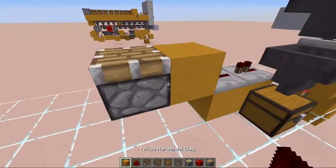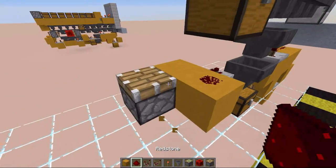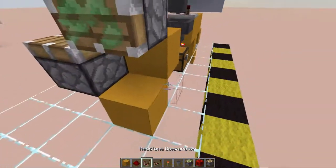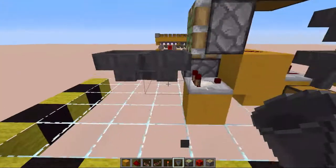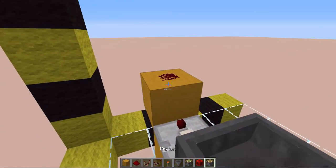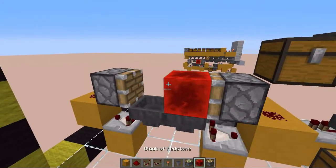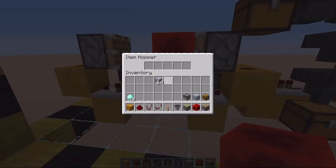Lead that into 2 repeaters set on 1 tick, which are going to face into a block with a piston on the face of that block. Next to the block place another block with redstone on top and a sticky piston on the side of that redstone. Powering that redstone is a comparator which is going to be reading 2 hoppers that face into each other — and the same thing on the other side — but on this side we have to have a normal piston. Then finally place in a redstone block.